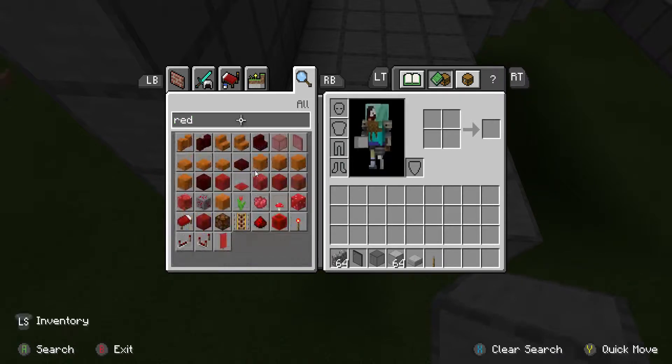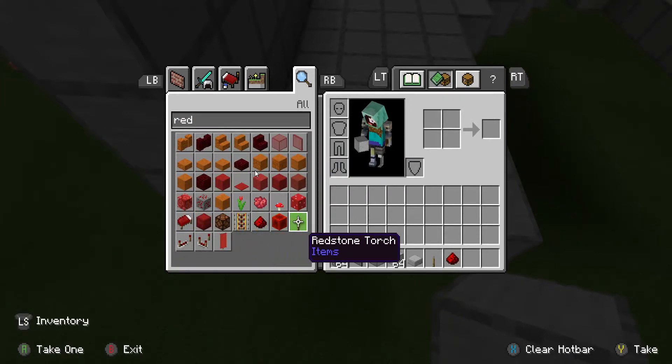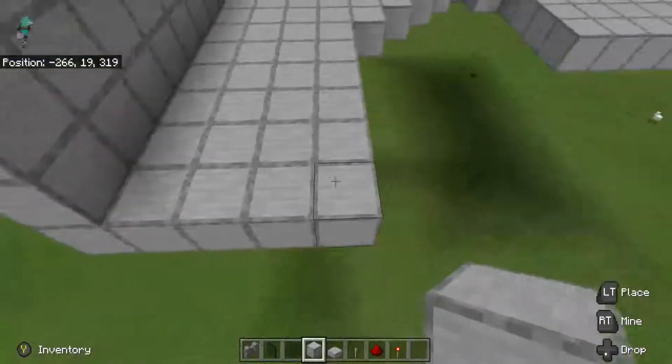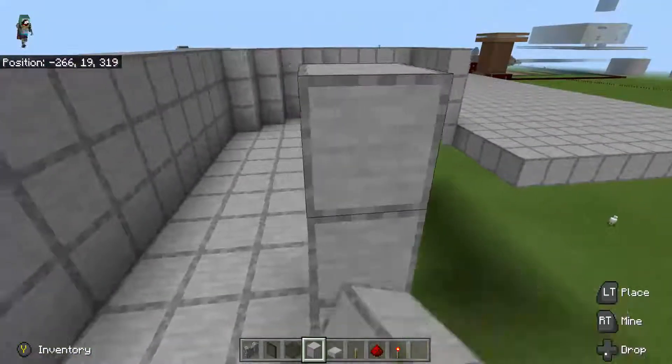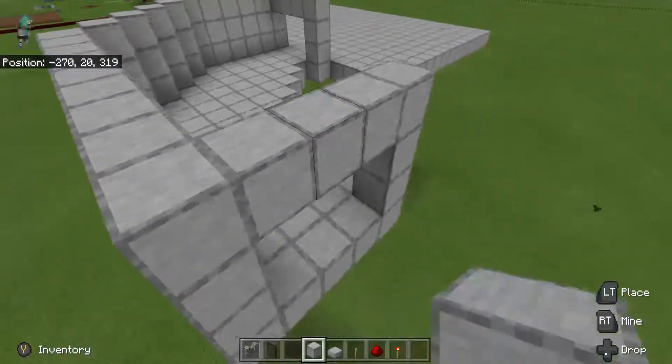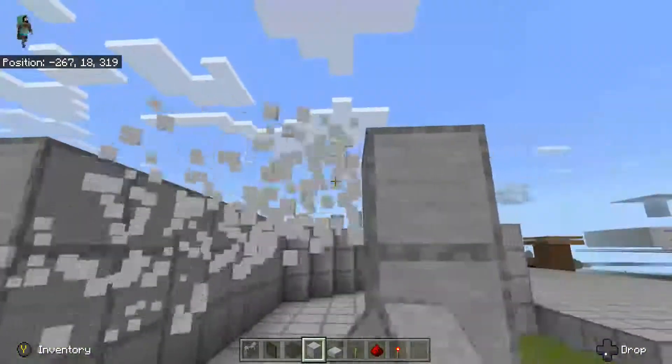We also need levers — type in 'lev' — and redstone, so type in 'red' and add that. If you want to use redstone torches for the inside once it's done, feel free to. And you also want the red nether brick stairs.